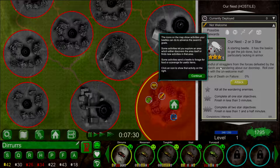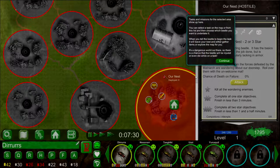Tasks and missions for the selected area show up here. You can select a task on the map or from the list, then choose which beetle you want to undertake it. When you tell the beetle to begin the task, it will leave the nest and either gather items or explore the map. It's a dangerous world out there, so there is a chance the beetle will be injured or even die while on a task.